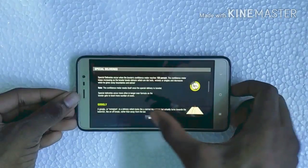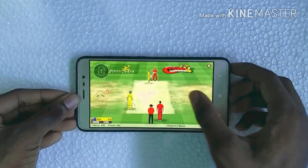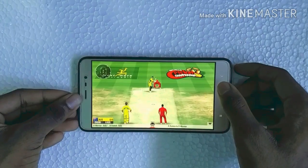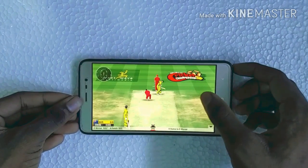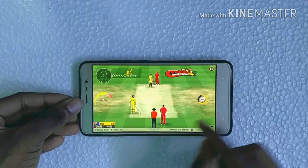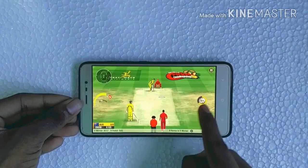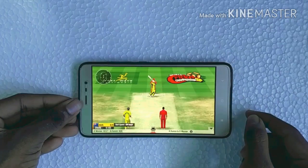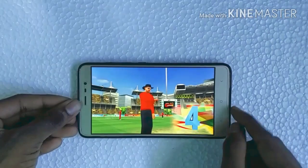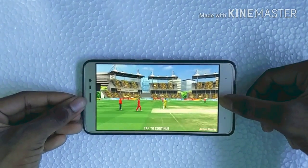I lost the toss and the opponent has chosen to bat first. You can see how nice the graphics are. Bowling is very easy — you have to choose the speed of the ball and the turn of the ball. The way the ball reacts is very lively and nice. The gameplay is very awesome and the size of these games is very small. You also have options like action replay, etc.